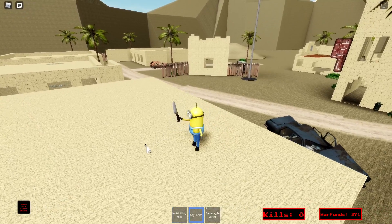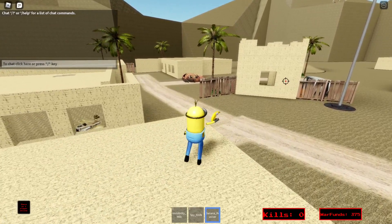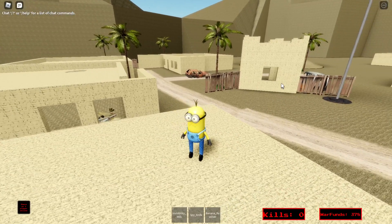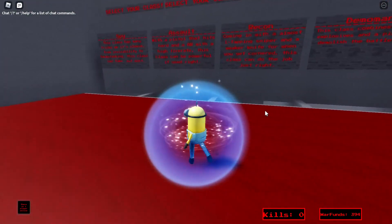The spy knife is really lackluster — it's close range only. The banana revolver, while it does a good bit of damage, shoots just way too slow for it to be viable in competitive play. So for that reason, the spy class is D tier.